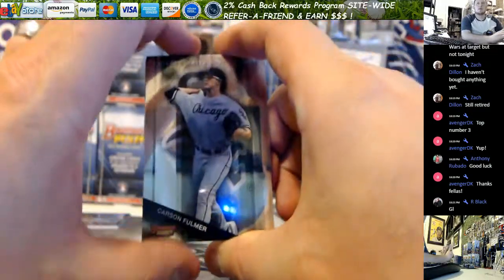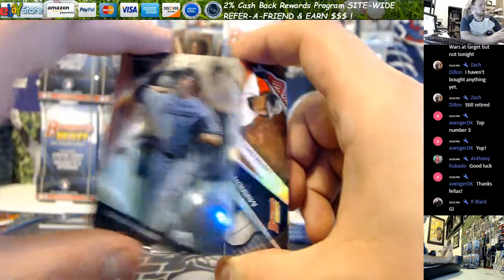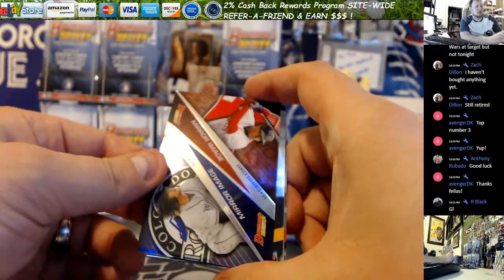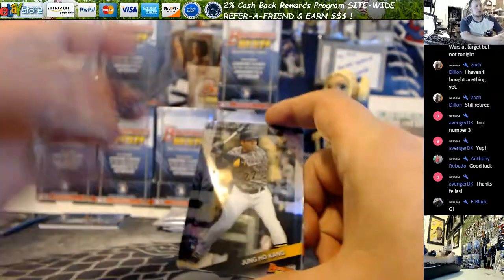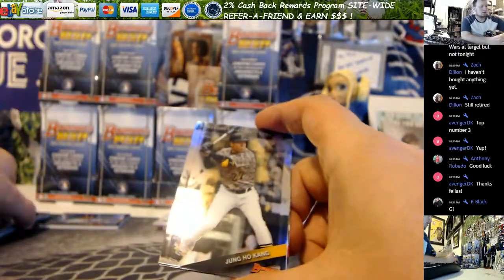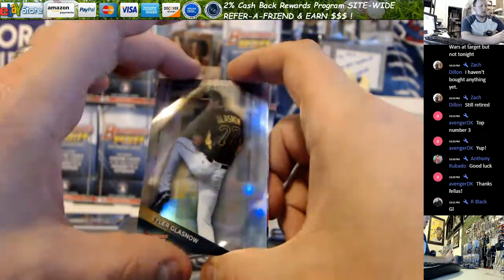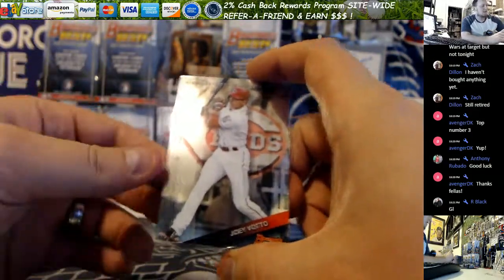Start off with a Fulmer, and I've got a mirror image of Rodgers and Bulgertes — insert. Jungho Kang. And Votto.